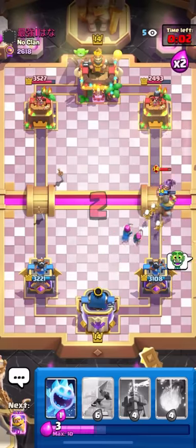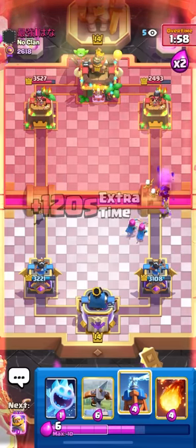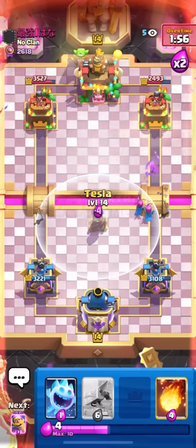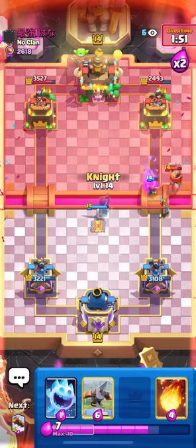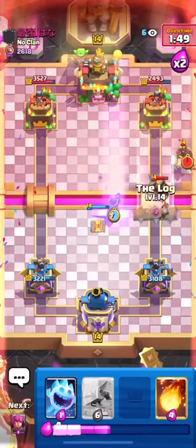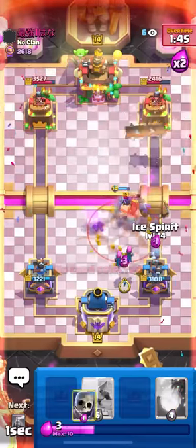Oh my gosh, that was way too close. We don't have to worry about the Firecracker chip damage — that's a big lock-on as well. That could basically win me this entire game, as long as I don't mess up now. I'll just go for the Tesla in the center. Definitely cannot be making mistakes like that if you're him. I'm going to go Knight because I feel like he's going to go Wizard. He's just going to Earthquake, which is fine with me.